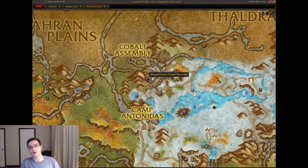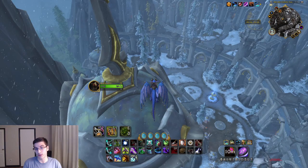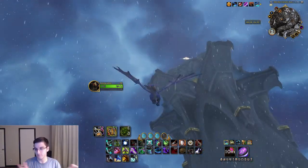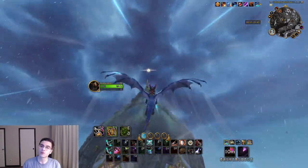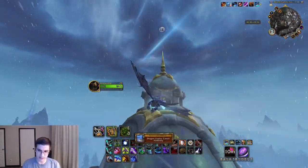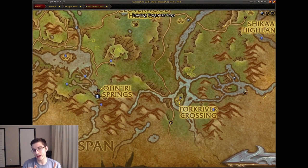Next we're moving on to the Azure Span. First, head over to the Cobalt Assembly — basically the rep grind area where you get that awesome ring pre-Season 1. At the tallest tower, right above it, is going to be the Cobalt Assembly dragon glyph. Pretty easy to get — and definitely make sure you're farming out that ring if you're watching before Season 1.